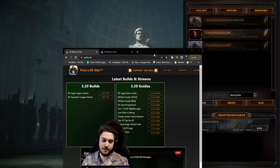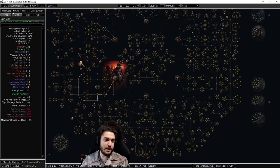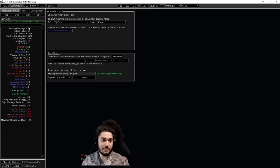I basically have everything on my website pox.net in a nice organized fashion. All you have to do is go ahead, come over here, click copy League start, go over here to import, slap it in and import the build.